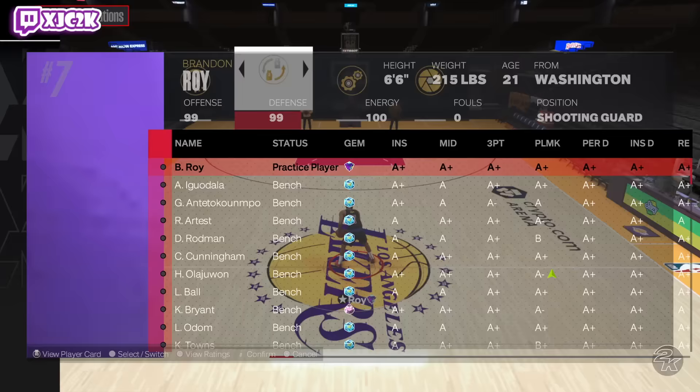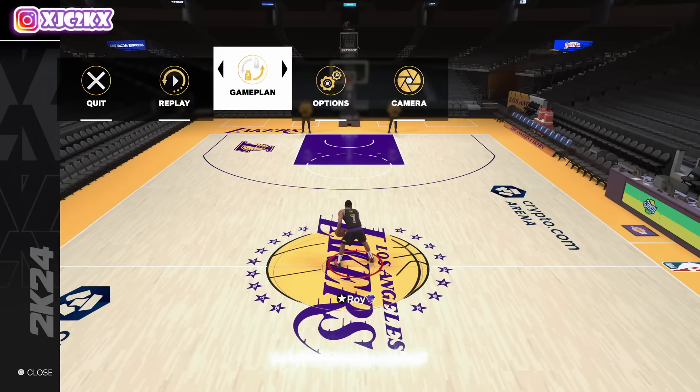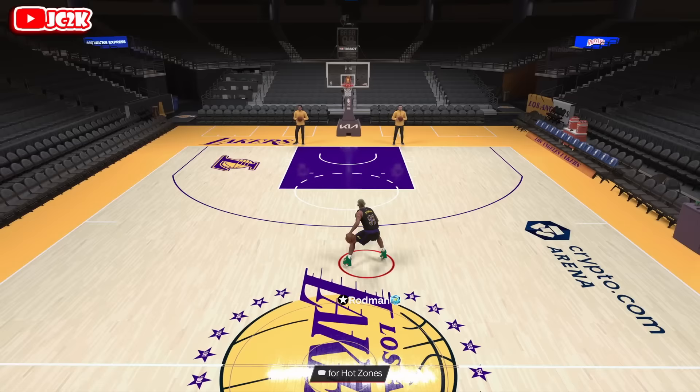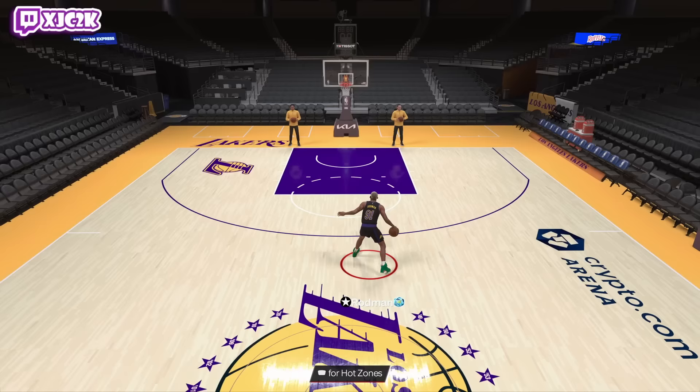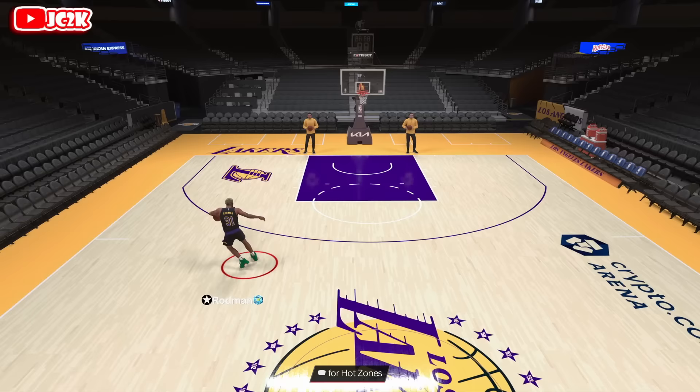Now the question with him at the end of the day is really going to be animations. How is the release? How are the sigs? How does he play animation-wise on the offensive end of the court? That will be the thing that has the potential to make or break this card. Drag back is okay. Kyrie dribble style is obviously phenomenal. They gave him a good behind the back — good job 2K. They did not give him a good escape though, that's really unfortunate. I do think this card will be very good but not having a great escape does kind of hurt.